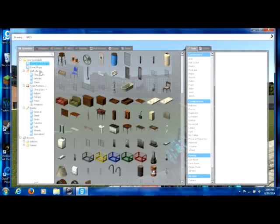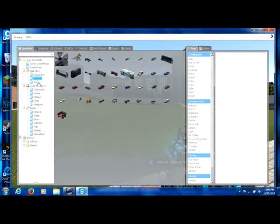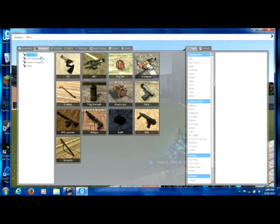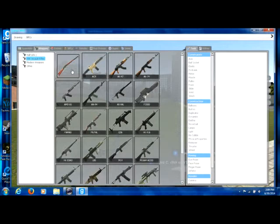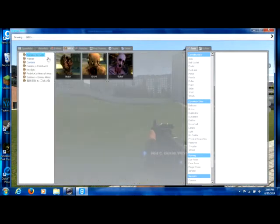You press Q to open up a huge menu. Construction props, comic props, characters, vehicles, items, weapons. This is a mod, this is like an add-on. I'm going to get some of these weapons and let me show you what else you can do.